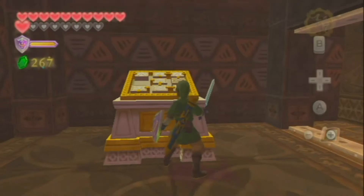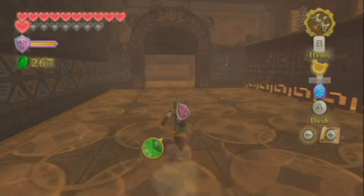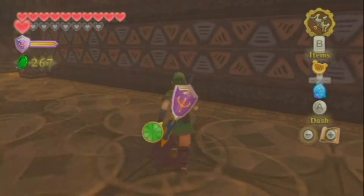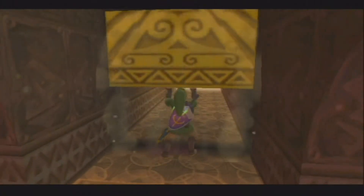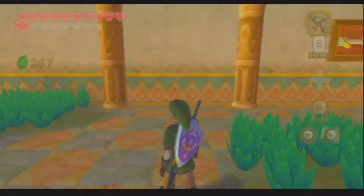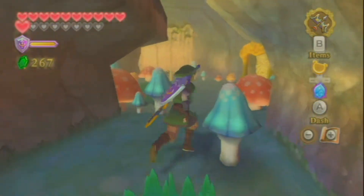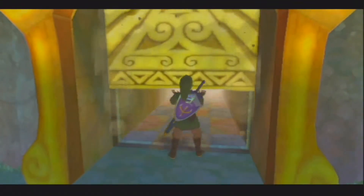Alright ladies and gentlemen, now that we've completed our first couple of rooms here at the Sky Keep, we are moving along. As you can see with those shortcuts we made, it makes it a lot easier to move around. It's just a simple couple room backtrack, which isn't terribly too bad. Again, safe statue if you want it — I'm not going to worry about it right at the moment. And we come through here and then we open up and move along.